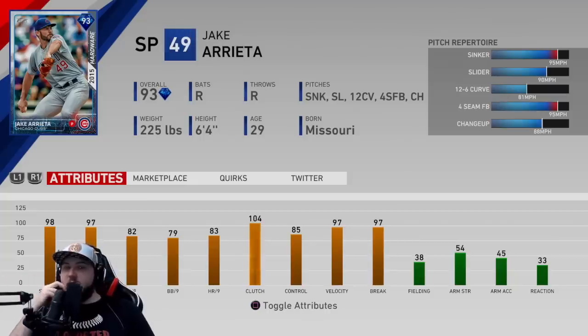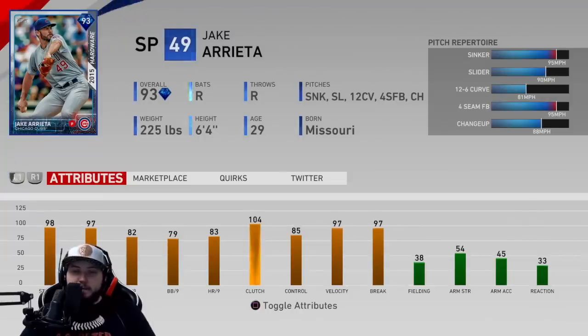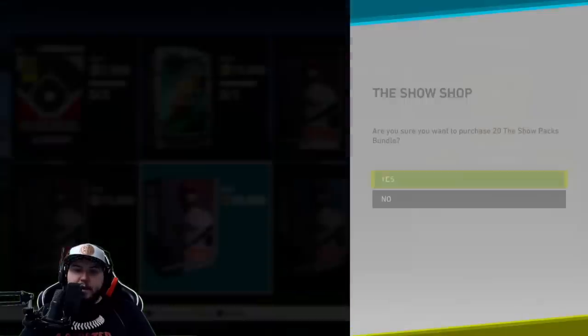Jake Arrieta — this is the main man. Stamina is 98, hits per nine 97, K's per nine is 82, walks per nine 79, home runs per nine 83. Sinker 95 mph, slider 90, curveball 81 — which is really good, it's gonna be like Kershaw where it just floats in there. Fastball at 95 and his changeup at 88. I'm excited to see how this card plays with the faster pitch speeds.